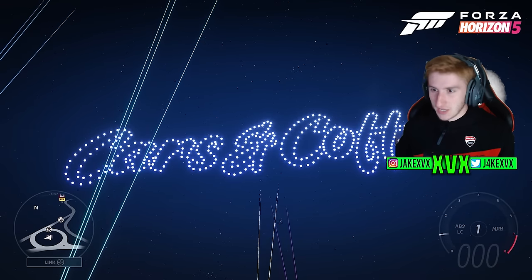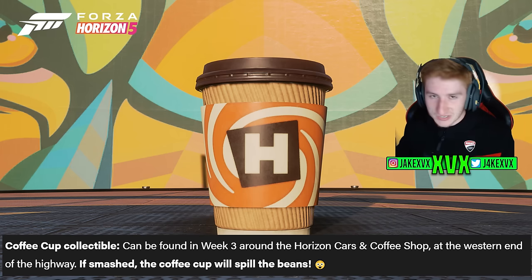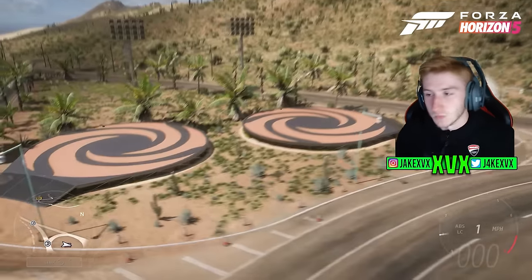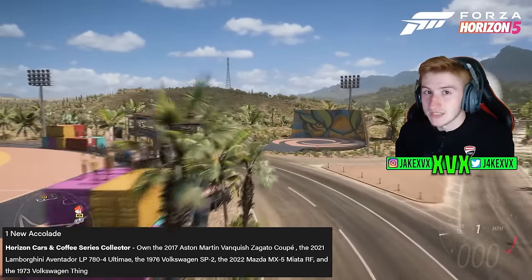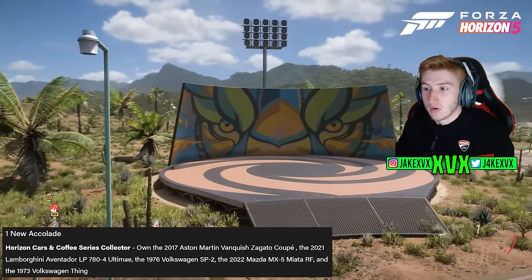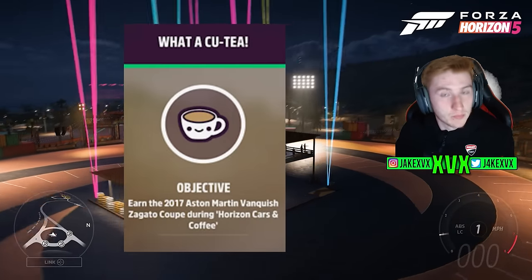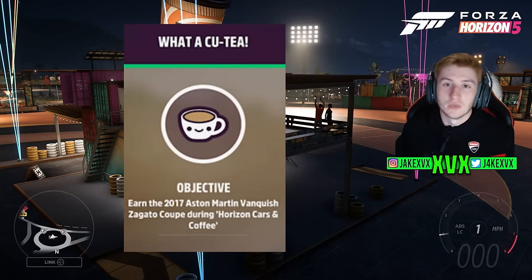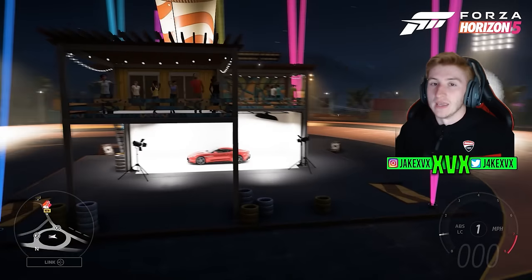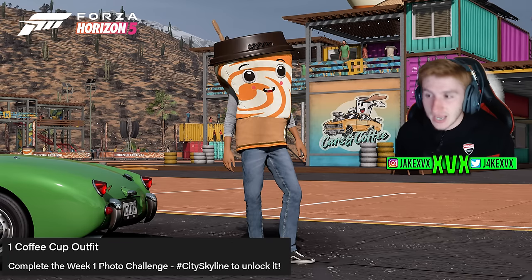Let's all get to this new evolving world location while it's on the map and have some car meets. There's a new coffee cup collectible related to this location, found in week three around the Horizon Cars and Coffee shop at the western end of the highway — smash it and the coffee cup will spill the beans. There are also two new badges: one unlocked by taking a photo of the new Lamborghini Aventador at the Cars and Coffee shop, and another earned by getting the 2017 Aston Martin Vanquish Zagato Coupe during the series. Both badges will be unobtainable after this series ends. There's also a new coffee cup outfit unlockable during week one for the photo challenge hashtag city skyline.